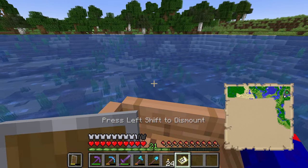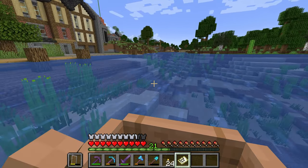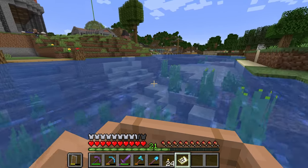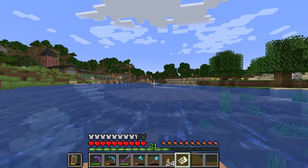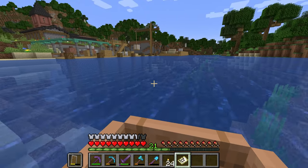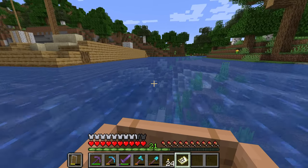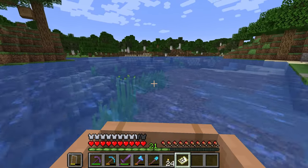I have a theory that where we built the mooshroom island bridge and where the spawn river goes, it's connected — I think it's the same ocean. I would honestly be shocked if it wasn't. So I'm going to go ahead and travel down there and meet you when I come out towards the spawn ocean.